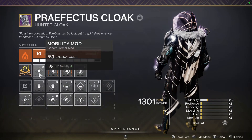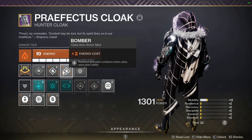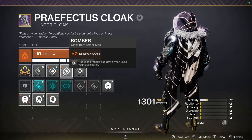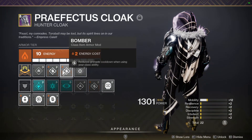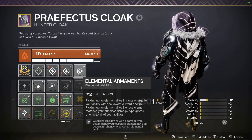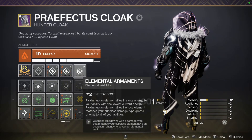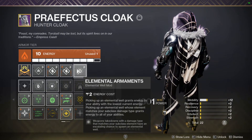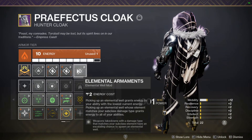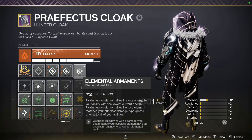On my cloak, I have a Mobility mod, double Bomber mods which reduce grenade cooldown when using your class ability — with 100 Mobility and an 11-second dodge, I get grenade energy back frequently. And I have Elemental Armaments: weapon takedowns with damage matching your subclass element have an escalating chance to spawn an elemental well. Since Brass Attacks is void and I'm running Night Stalker, I'll generate plenty of elemental wells for Font of Wisdom, fueling ability spam and super recharge.